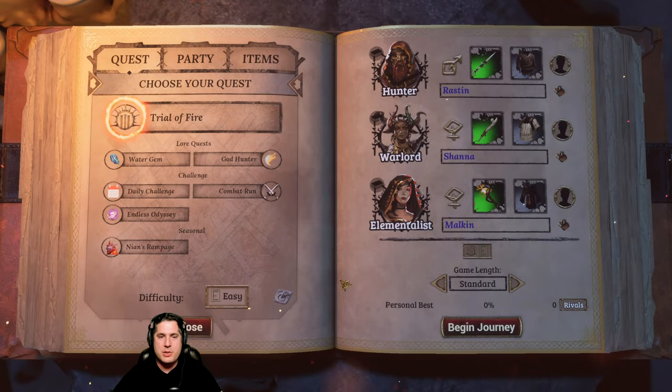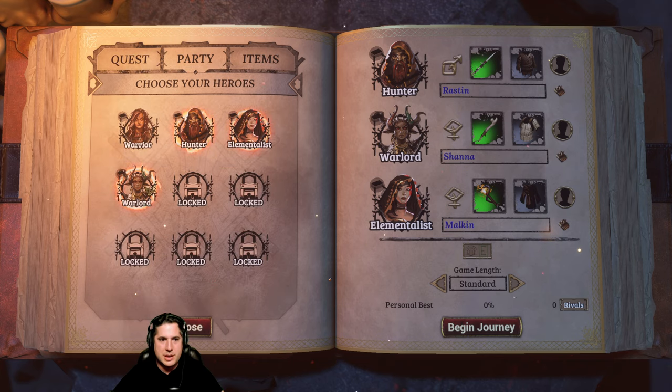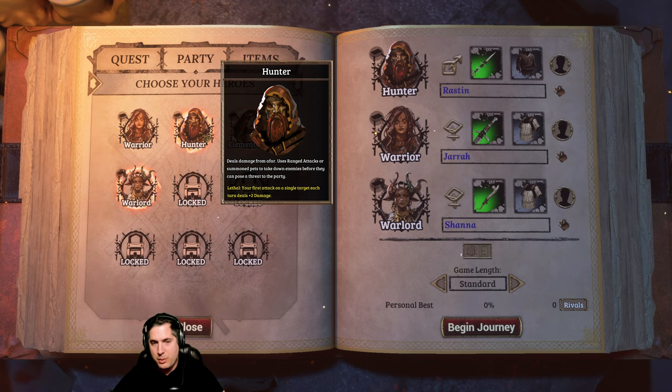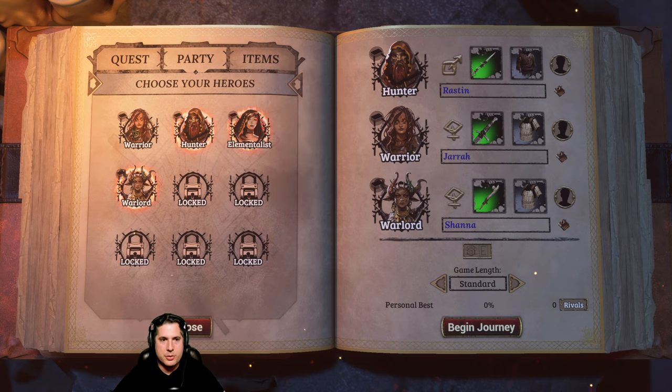We're going to choose an adventure here. Basically the way Trials of Fire works is that you have to set up a party. We can actually unlock different characters, but I don't want to spoil too much, so we're going to go with the Warrior and the Warlord. We have a couple different ones - a mage and a ranged hunter - but these are two melee heroes that are going to combo well together.